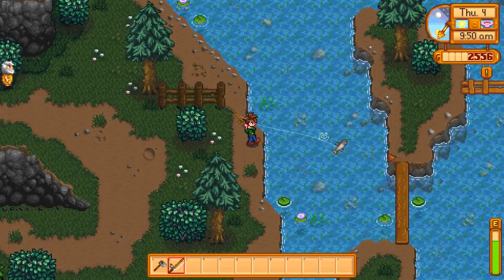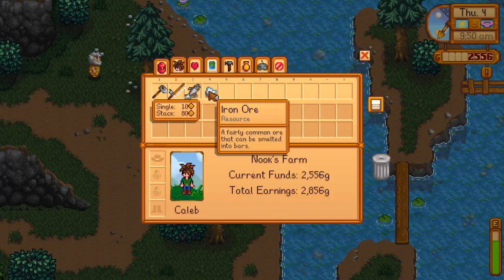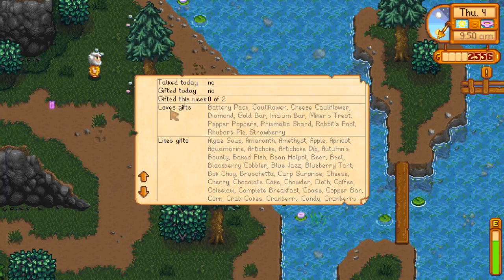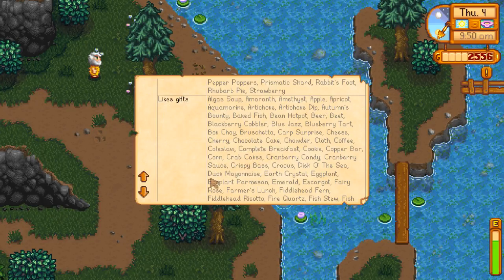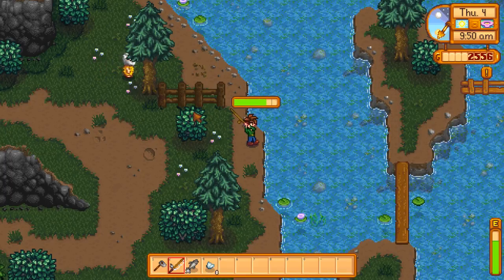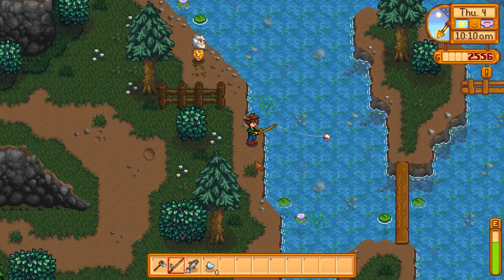I'm trying to give good commentary in between reeling in the fat fish. Wait till you see Maru in her nurse's outfit — you're gonna love it. Was that an iron bar? No, gold bar — darn it. We can fish up gold, but not that much. Oh, I know what we could do — we could go buy gold. We'll have the money already for a couple of gold bars. We might do that. Our goal is to get married as fast as possible.